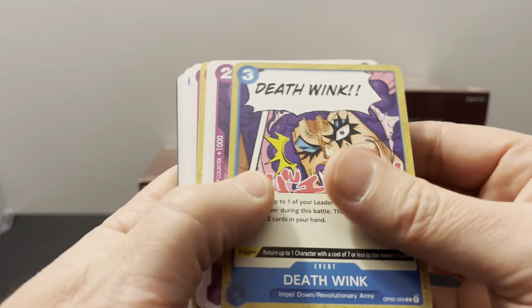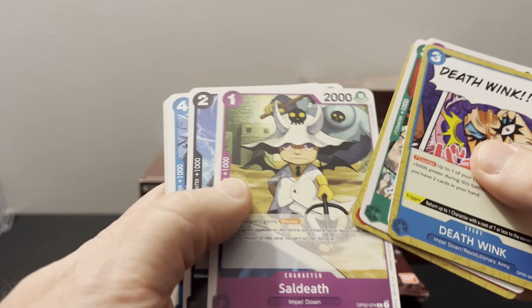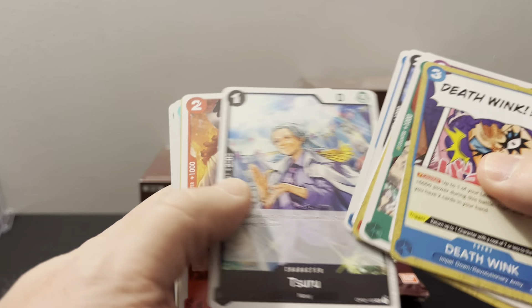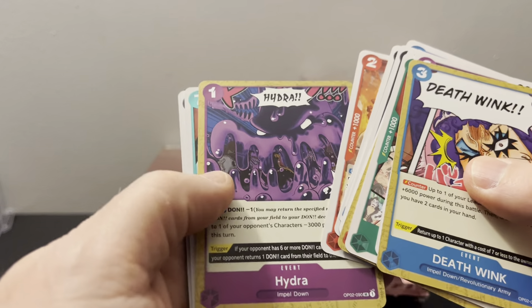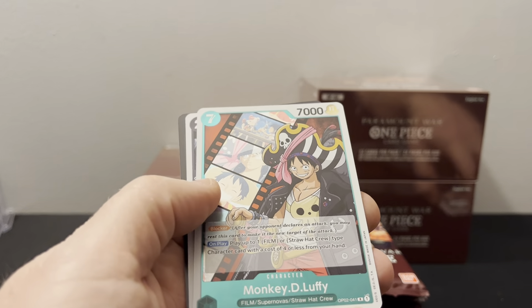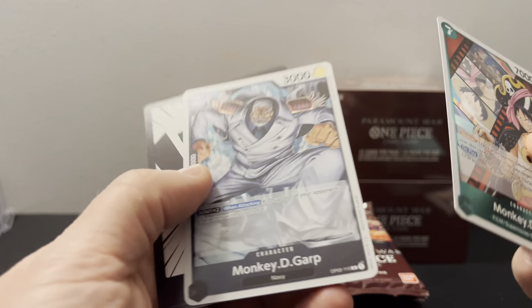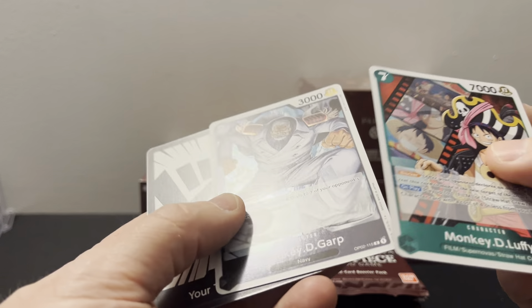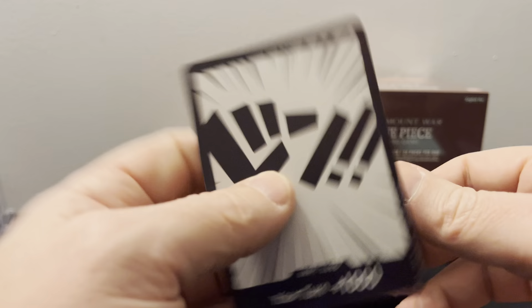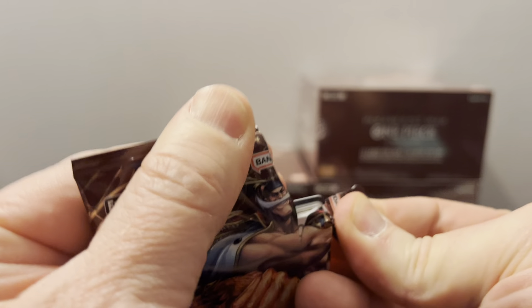So you got Death Wink, Domino. I'm going to go slow at first, but then go right to the hits. I'm only on episode around 280 — I think it's called the Enies Lobby when Nico Robin's arc happens. I don't want to spoil it, but I've figured most people probably know. We got Monkey D. Arp and Luffy — kind of cool ones there.